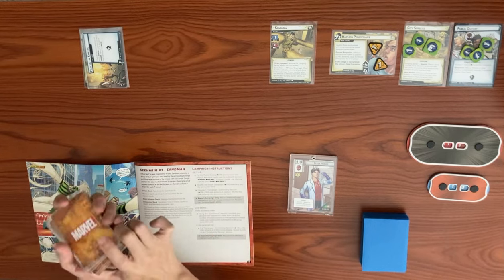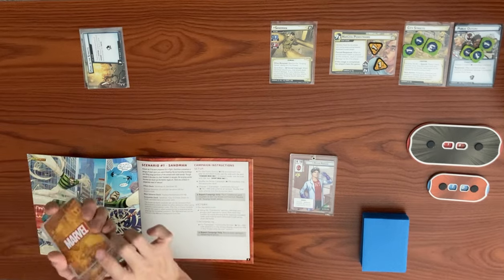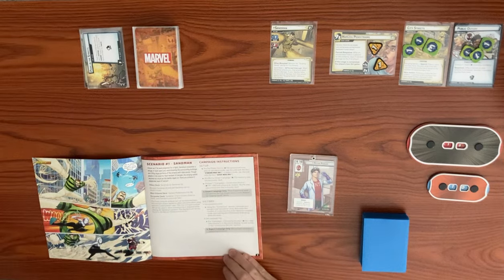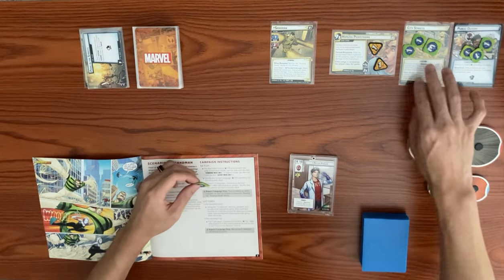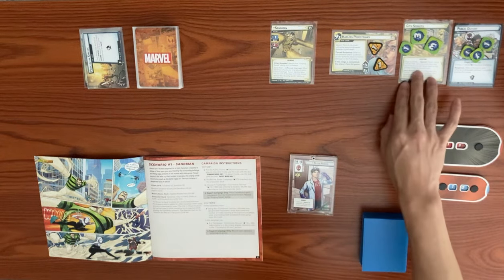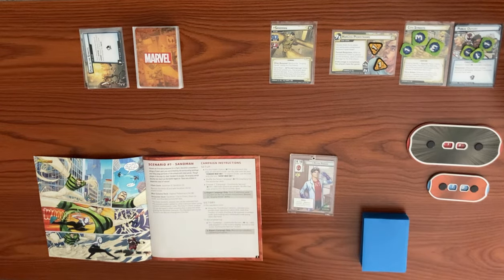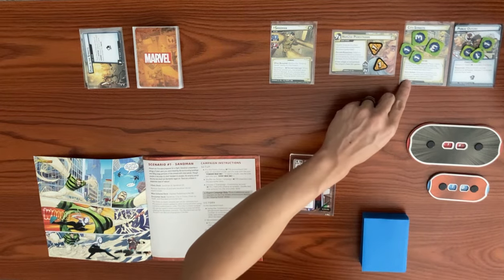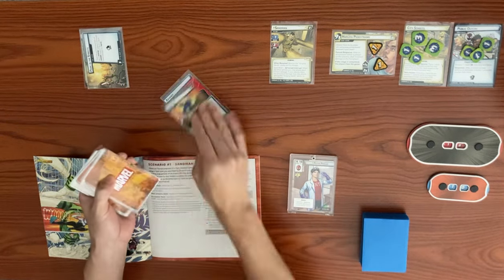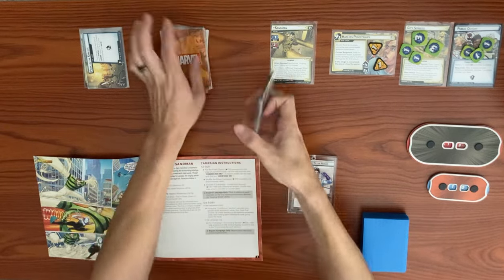For the expert campaign only, we place two additional sand counters on the City Streets environment and resolve the Surging Sands ability. This brings the count from five to seven, then placing another counter makes it eight. We mill eight cards: one through eight, and we also lose our obligation card in the process.